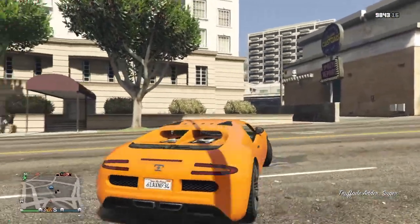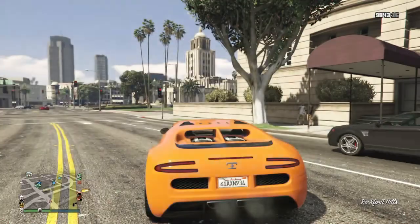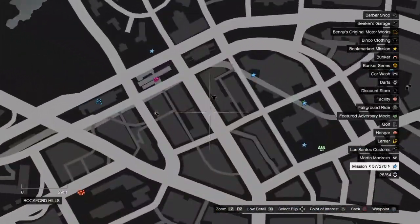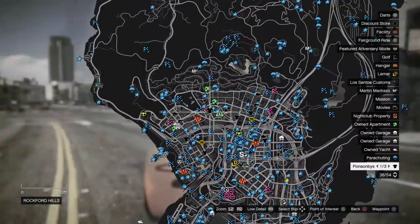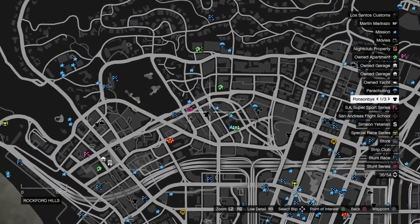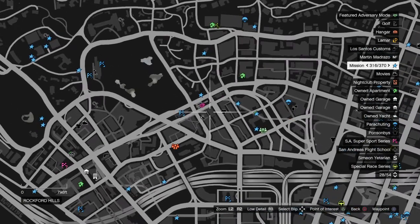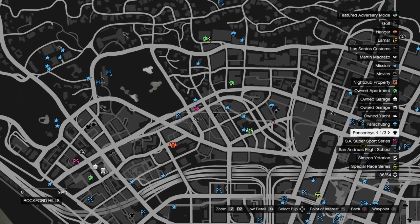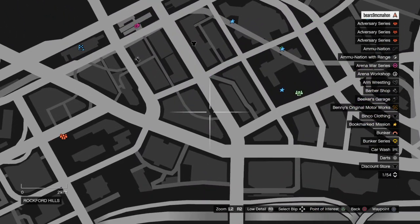So if you want the Adder, you have to drive to this location on the map right here. It's not that far from Los Santos Customs — it's right by the Cool Shop and Bob Shop, near one of the race locations. It's also not that far from Michael's house. Their location is right around here.